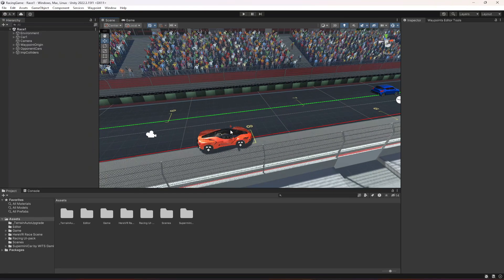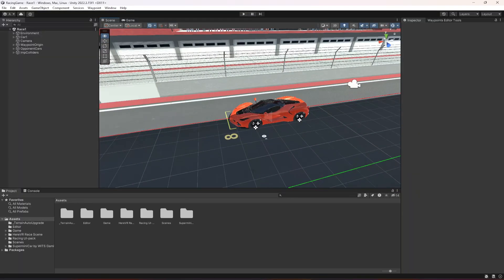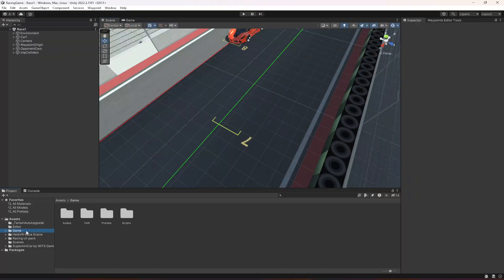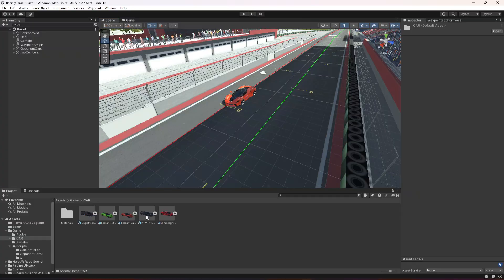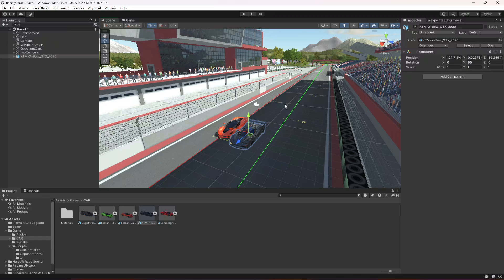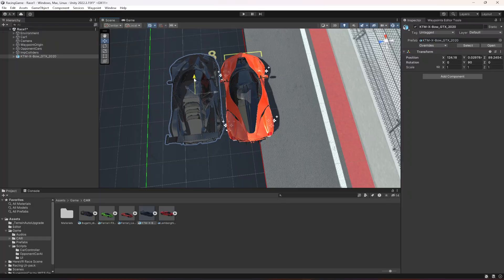Hello guys and welcome back. Before working on the garage, we need to add more cars for the player, because in the garage there will be more than one vehicle to select from. Let's add another one — click on Game, then Car, and select whatever car you want. I'm going to select this one, put it right there, and rotate it 90 degrees.